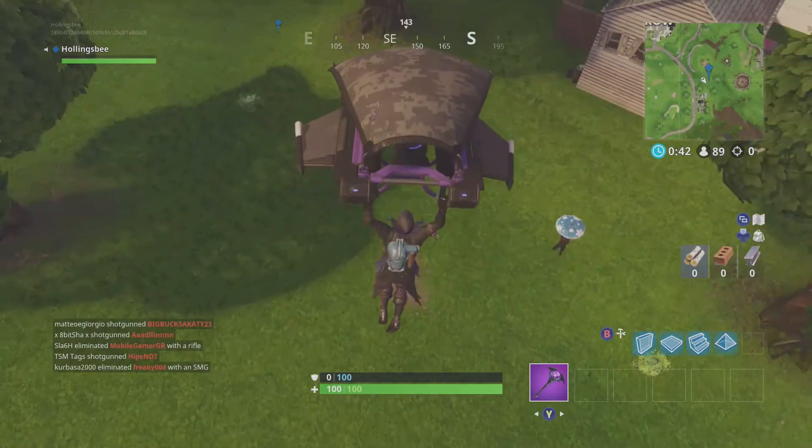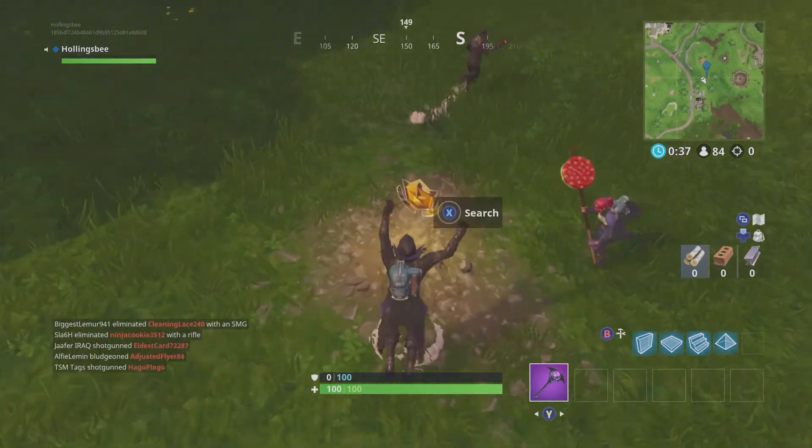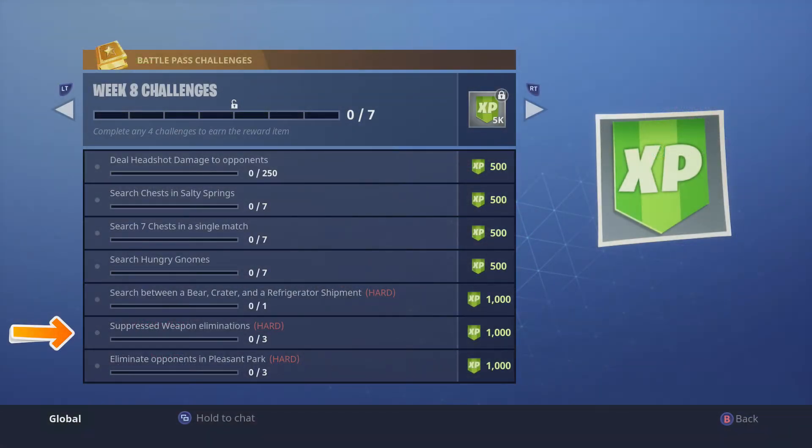Then we have search between a bear crater and a refrigerator shipment — this is the emblem for this week. Just land where I am on the screen now, follow exactly where I'm going, pick it up — easy level to the battle pass.